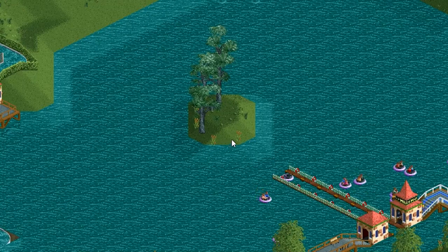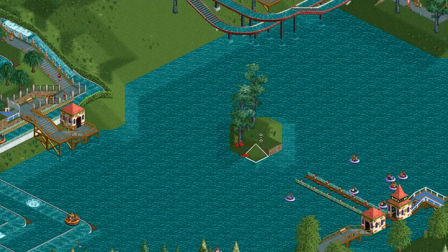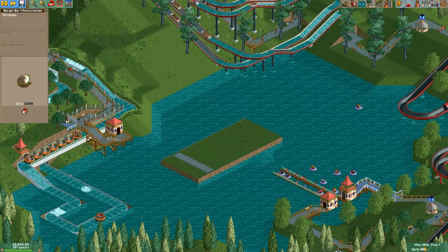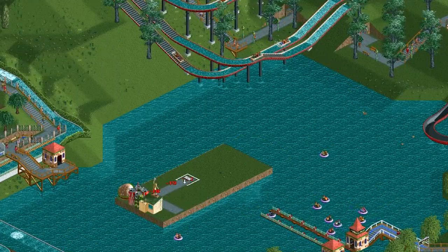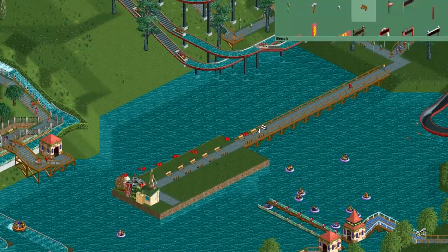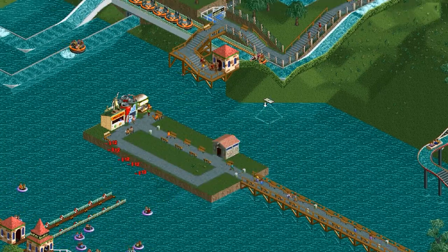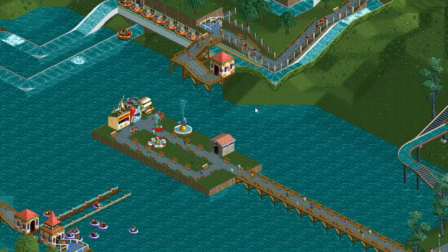This island would be perfect for a food court. Let's raise up the land here, get rid of those trees. It's fairly expensive building this, but it'll be fun to get people out here. I'm going to put a road, get our burger bar, drinks, and some fries. We'll line up this path with a ton of benches and trash cans. I'll give them a bathroom — 50 cents to take a crap. Let's add more path for seating and give them a fountain. That looks awesome.